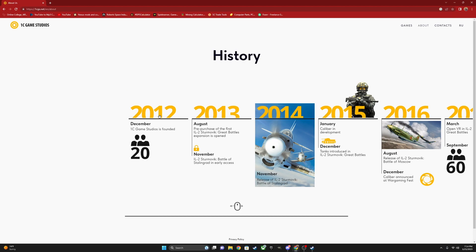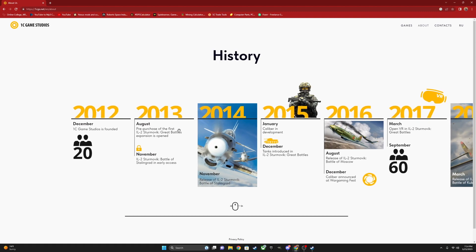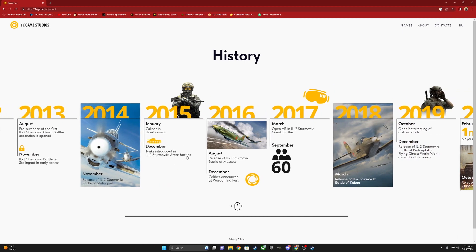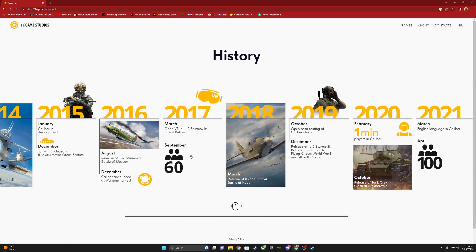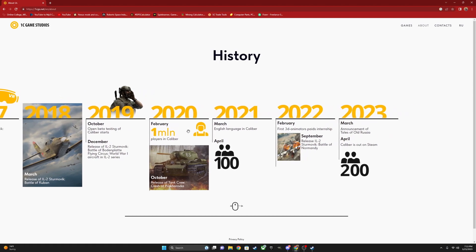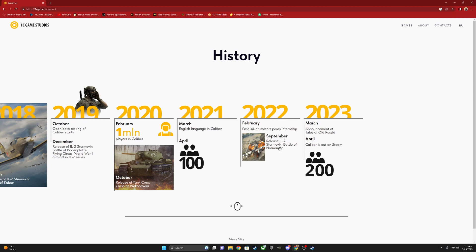The studio was founded in 2012, and they did a game called IL-2 Great Battles, created in 2013. Caliber wasn't actually in development until 2015, then announced in 2016. They started open beta in 2019, hit the million player mark in February 2020, released to English users by 2021, and recently had a release on Steam — which is originally why I'm doing this video.